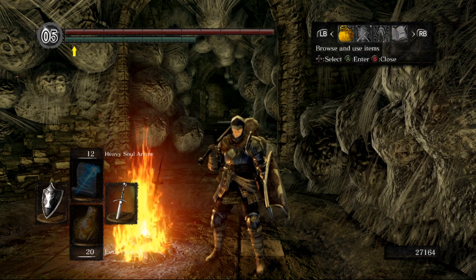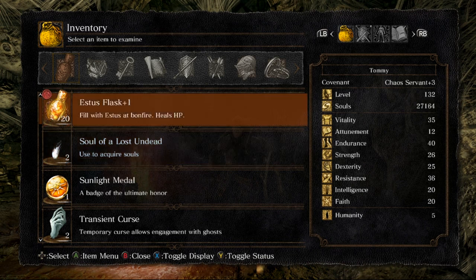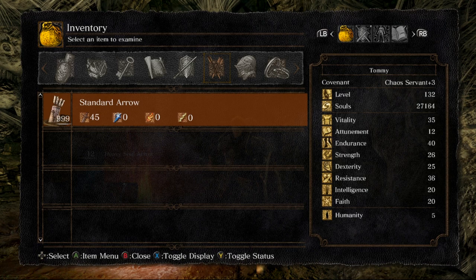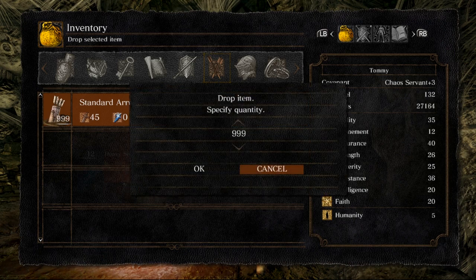Let's go over the normal glitch. You're gonna have whatever soul you want to use in your second slot, just below your Estus Flask. Make sure you have 999 of the standard arrow — they're the cheapest and you can get them really early on. You're gonna drop all of them, but press Cancel.